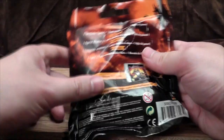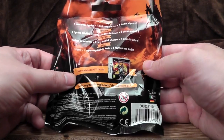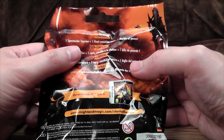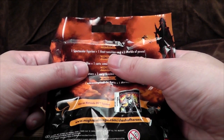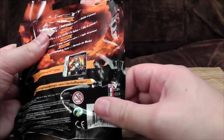Clash of Heroes, which was a game for the DS, which I really enjoyed actually, so I'm quite interested to see what is in here. Apparently there's a spectacular figurine — if it's not spectacular, I'll be disappointed. A heat-sensitive card — it will certainly be heat-sensitive. Blowtorch. And one marble of power. Whatever that is, I have no idea.